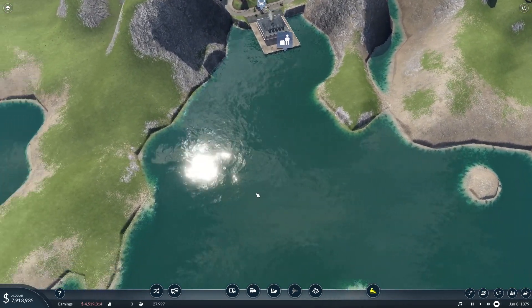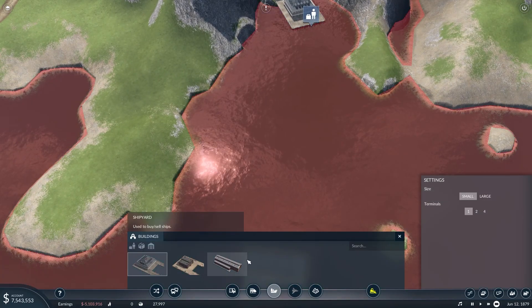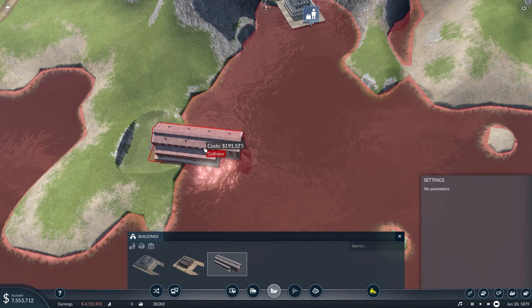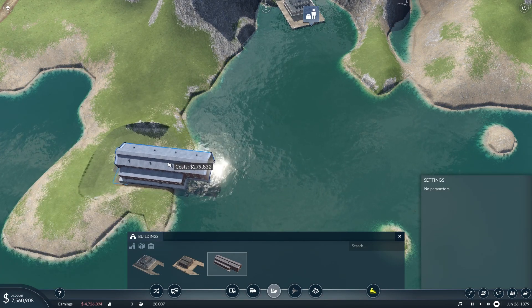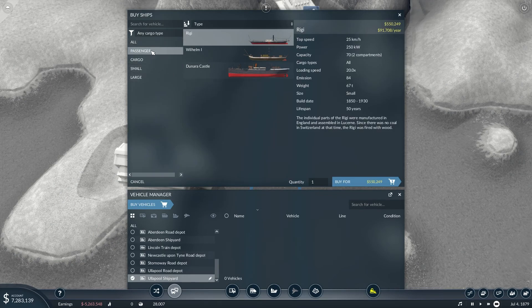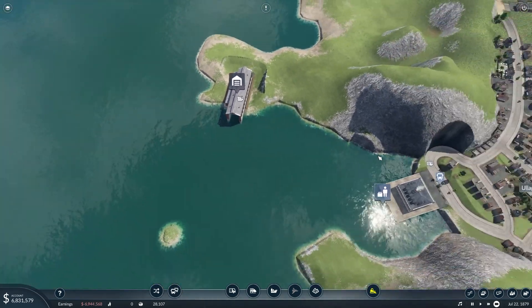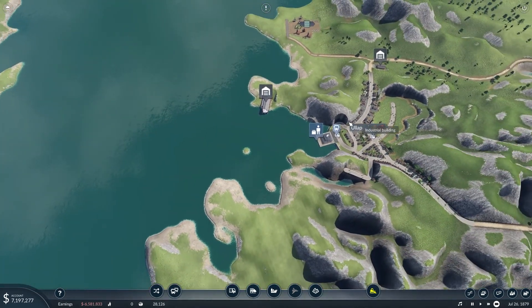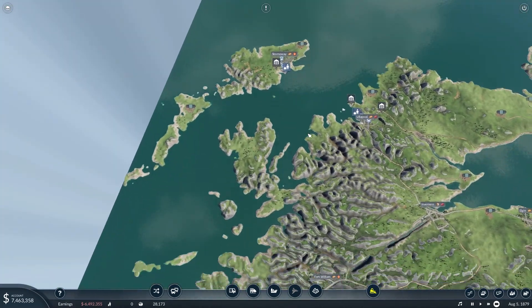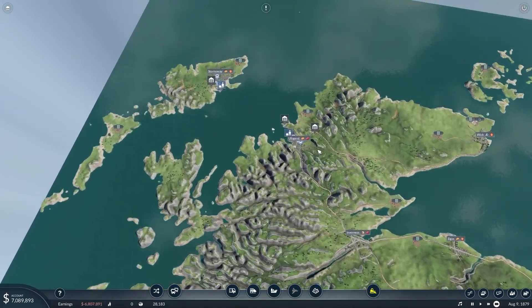We need a shipyard. That seems fine — passenger, I'm going to have a small one, this is fastest. I think one ship is okay. And there we go. Let's see if they start to use it. So that is — yeah, it's Scotland, Northern Scotland.